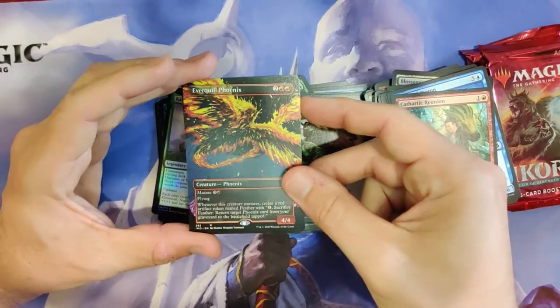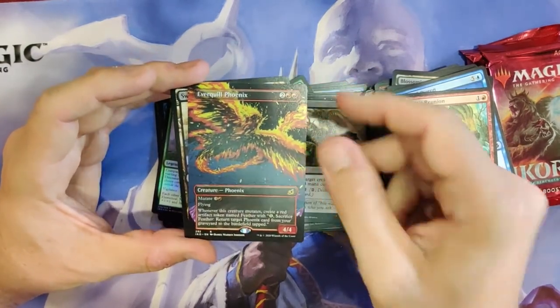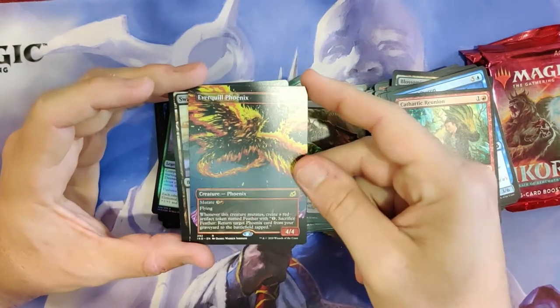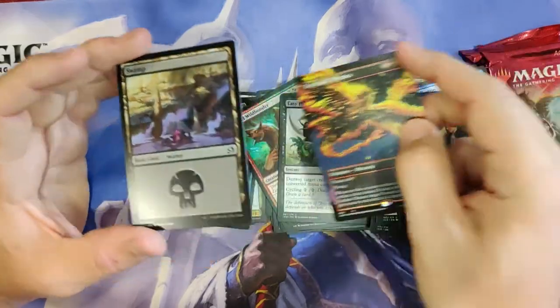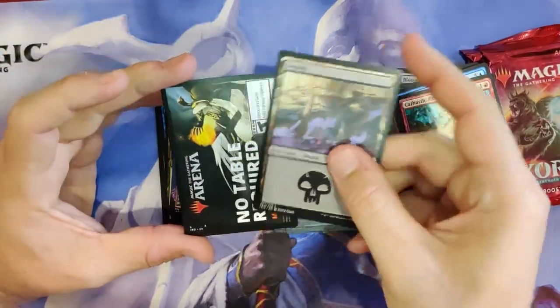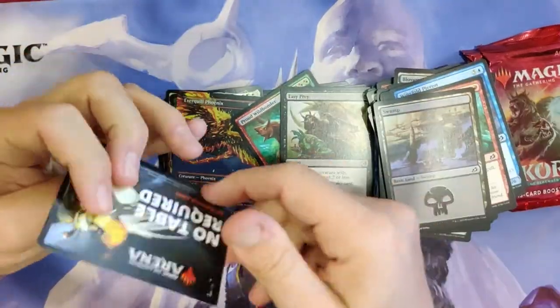Full Art Everquill Phoenix — I could tell. I thought it was a Full Art Triome. Very nice — there's your Full Art. He's quite good. You need some Feather Tokens — we'll have to give him Feather Tokens if he's going to play it.